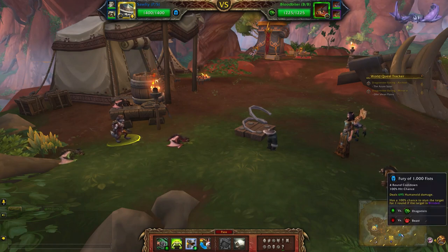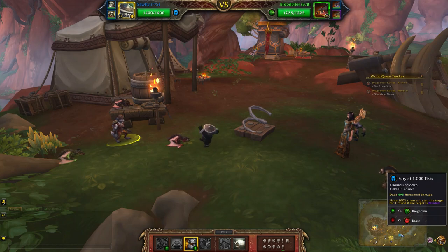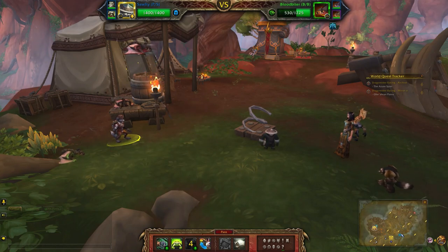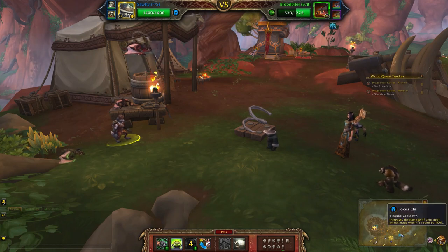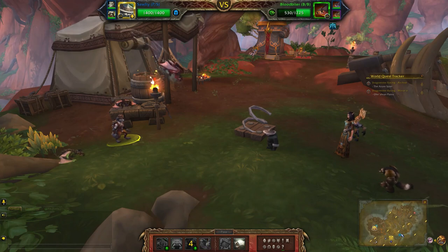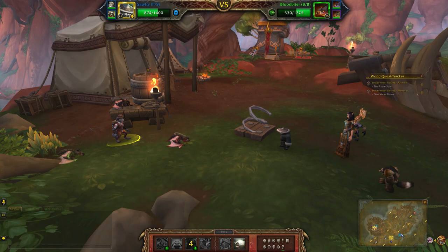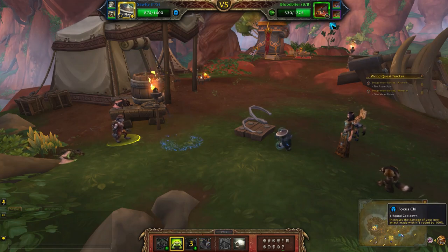To start I'll be using Fury of a Thousand Fists because he tends to take off and your ability would be wasted otherwise. But since you have the speed advantage it's always nice to get some damage off first. Second move I'm going to pass because it will be wasted. Now I'm going to apply Focus Chi.